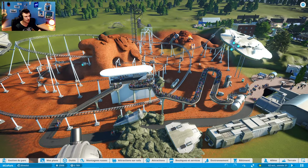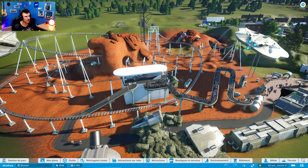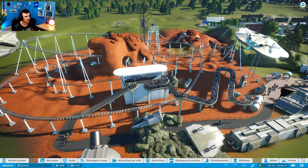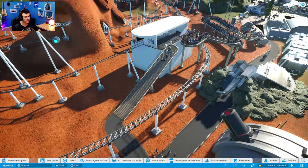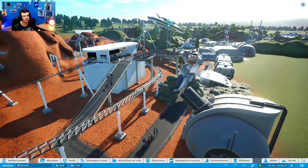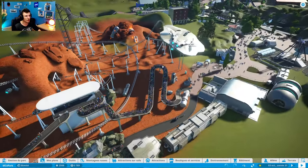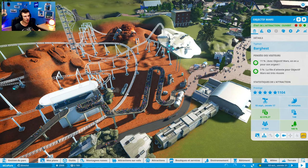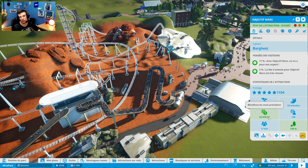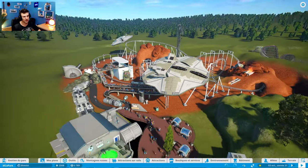Dès qu'un wagon passe, le canon orbital se déclenche. Là il y en a un qui va arriver... Voilà, là il arrive. Le canon s'active, ça s'en va — les gens passent en dessous, c'est assez amusant. Vous voyez, ça a beaucoup plus de vie. La file d'attente est beaucoup plus longue, le chiffre d'affaires est beaucoup plus important. Les gens sont contents, les décos sont à 100%. On est sur quelque chose de très optimal et j'en suis pas peu fier.